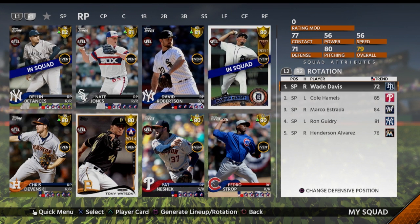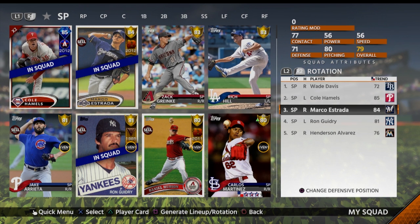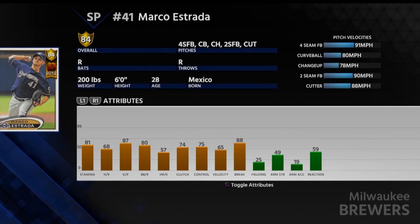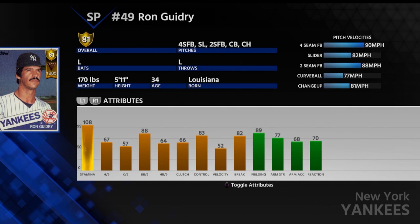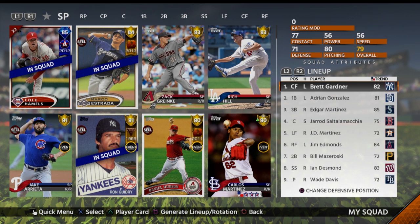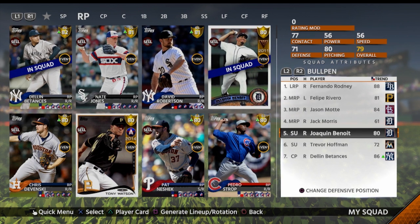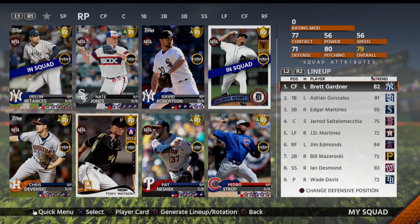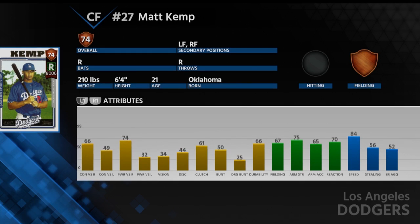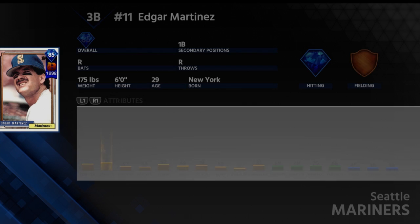Here's the lineup I went with. You get the Wade Davis, which is one of the mission cards, and the Cole Hamels - of course the one I have two of. You also get the Marco Estrada, the Ron Guidry, and Henderson Alvarez. For the bullpen I threw in the Joaquin Benoit, which is one of the rewards. For hitting, we've got Matt Kemp, which is one of the rewards, the A-Gon which is a percentage reward, and Edgar Martinez.